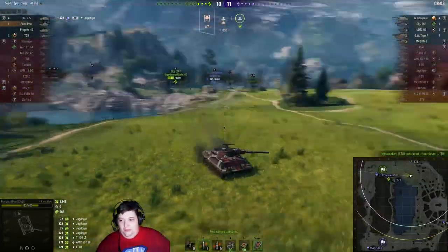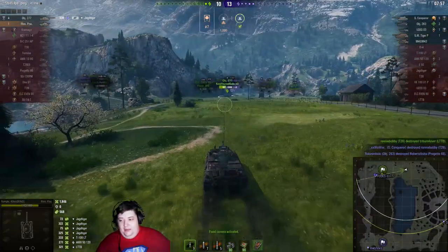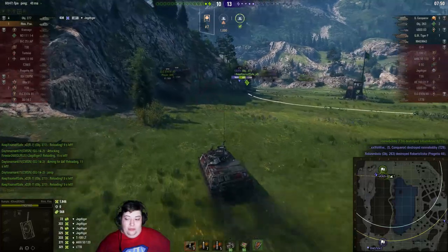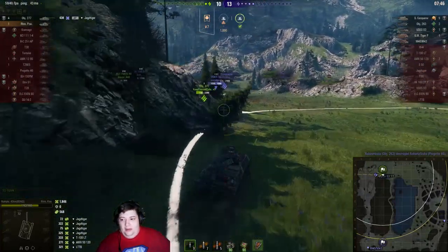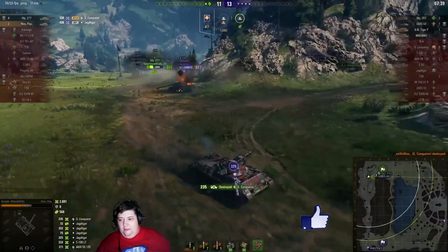There is a Super Conqueror back over there on less than 300 health. It's possible we can kill him, but it's going to be hard. We have enough health that we can definitely take a hit or two from him and be perfectly fine. Oh, and he's got backup. I don't think Rumpel cares — he's just going to take the hit, continue on past, auto lock on, and kill him.